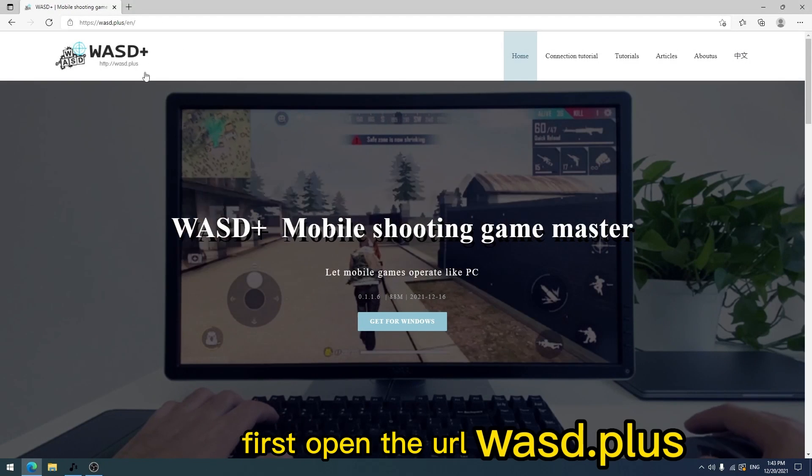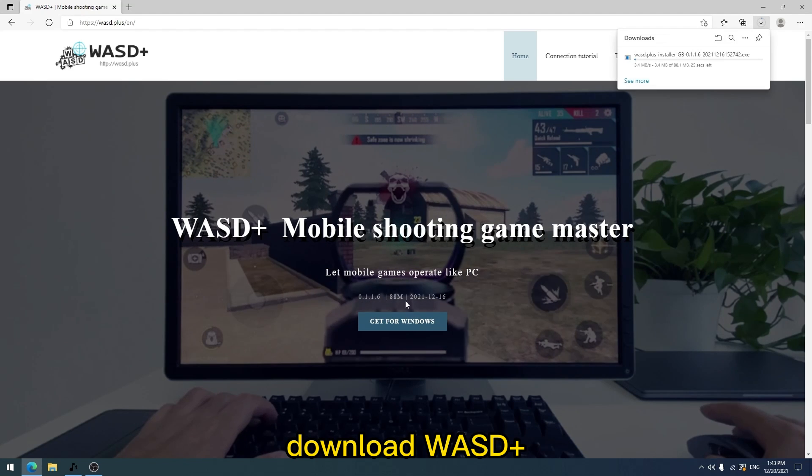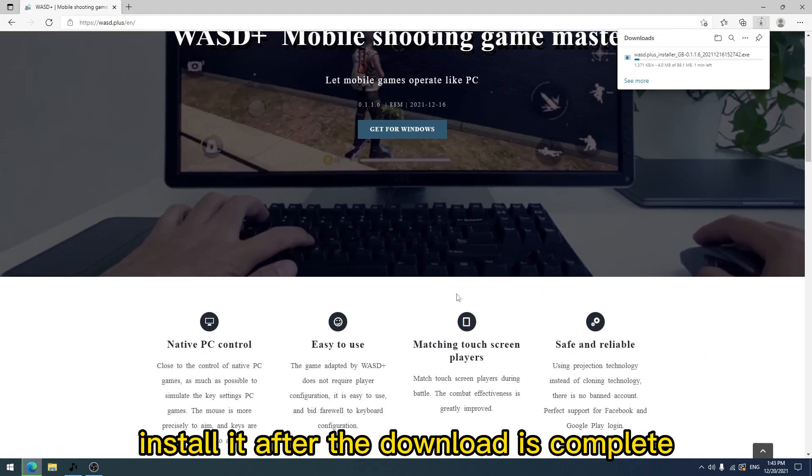First, open the URL WASD.plus. Download WASD+. Install it after the download is complete.